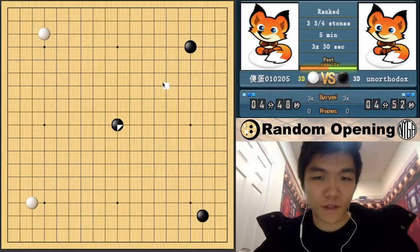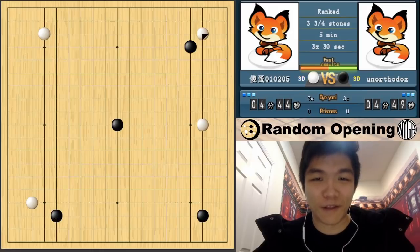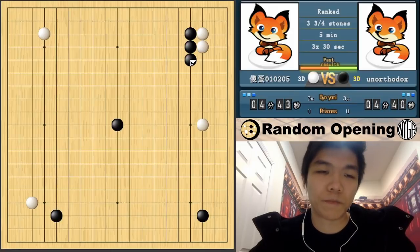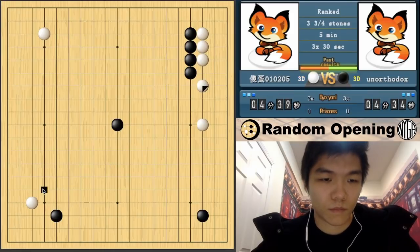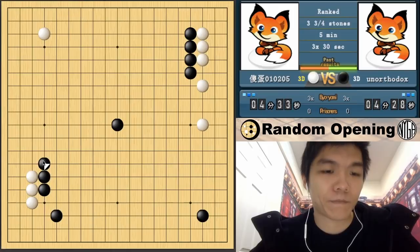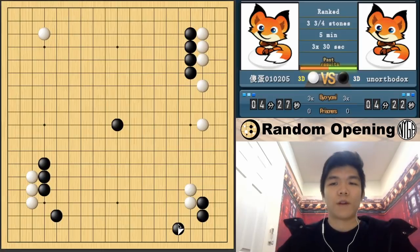This is the 10th game. I think this opening is the most interesting because it will throw most people off right away. 3-3 invasion - probably not good. He has a stone here, so with this 3-3 invasion, this stone is not very efficient. We'll just do the classic AI reduction. Extend an extra time. Very, very fast.